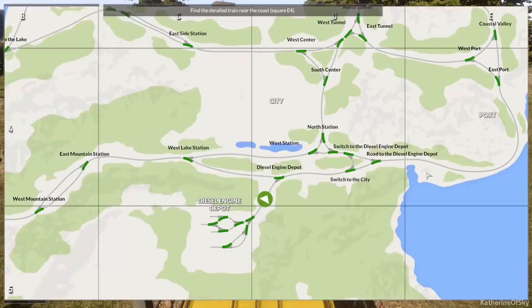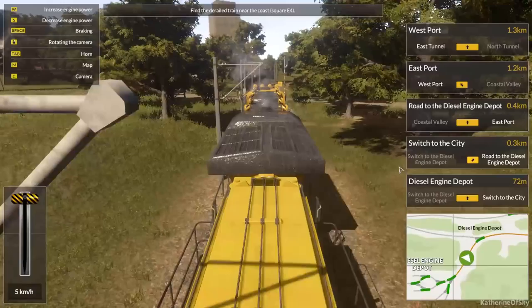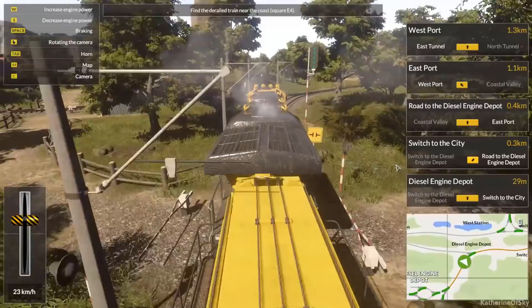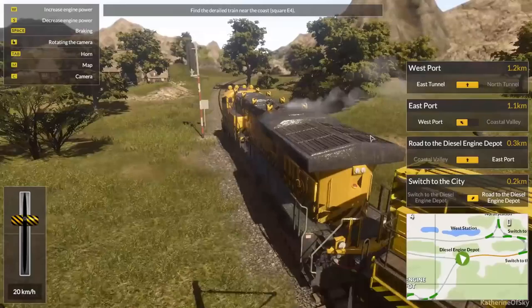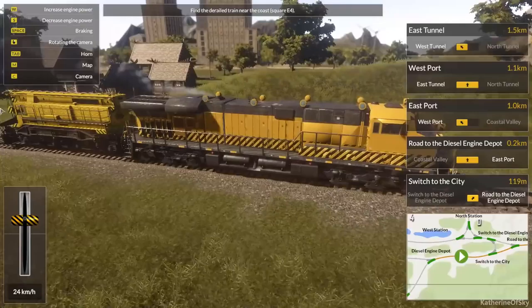So let's check where square E4 is. Right over here — it's actually quite close, probably in this area, maybe up by these junctions. Let's just check it out. I don't want to go too fast. I love the scenery here, it's really cool. It looks really awesome. The trains look really, really nice — very beautiful graphics.